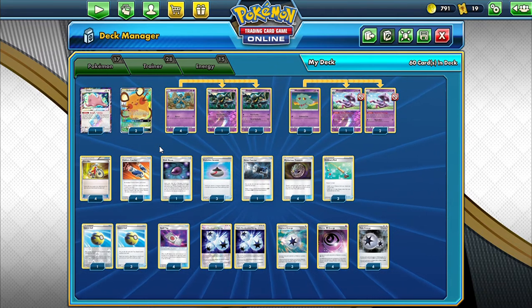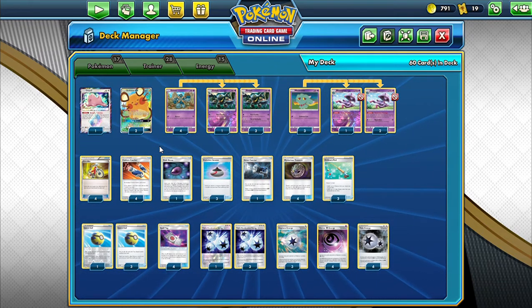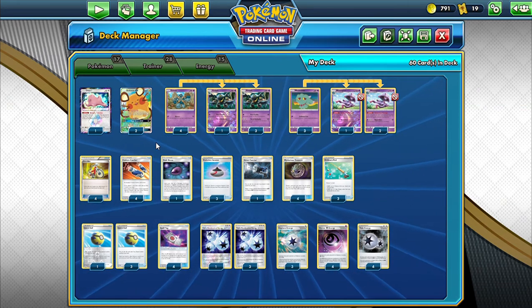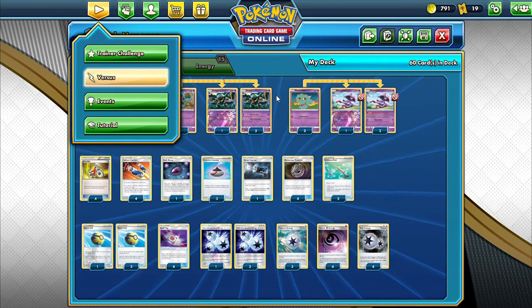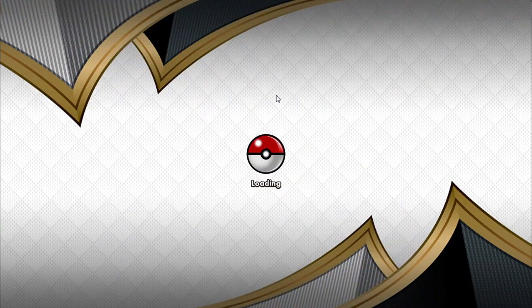Sometimes I open up nothing but energies and items, which can be kind of bad, but let's get in here and show off this deck, stealing some wins with Golurk.